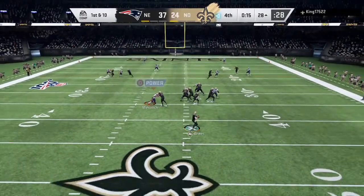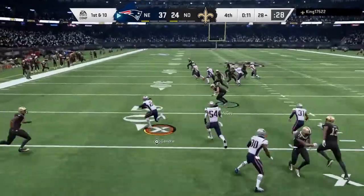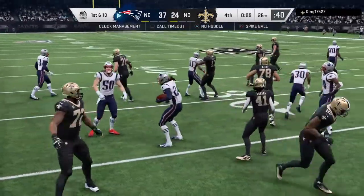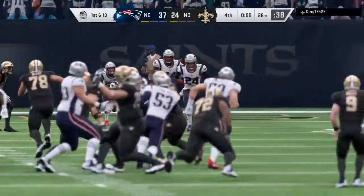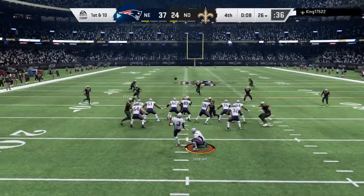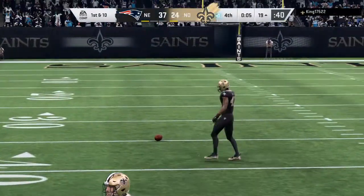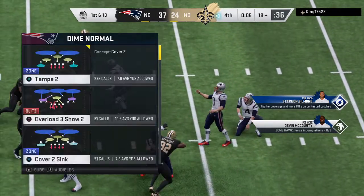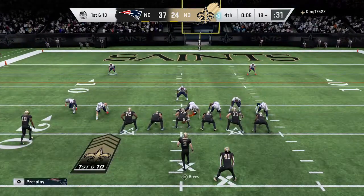Brees now on first down — and this is intercepted, and that should do it. Picked off by Stephon Gilmore, and he brings it back to around the 26-yard line. He was trying to hit Thomas that time. Now on comes the field goal unit for a rather optimistic try — a 36-yard attempt from the left hash. I got nothing after that try. Yeah, don't even try. I mean, he tried it from the parking lot.